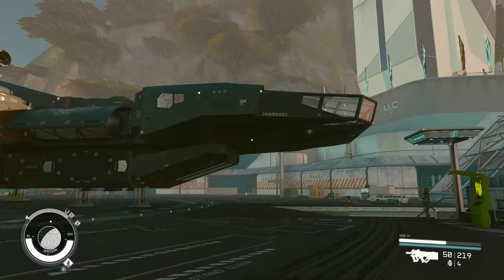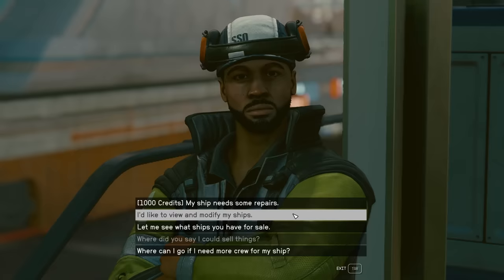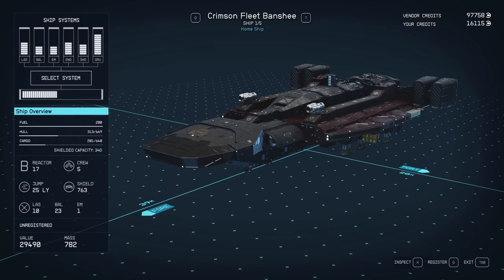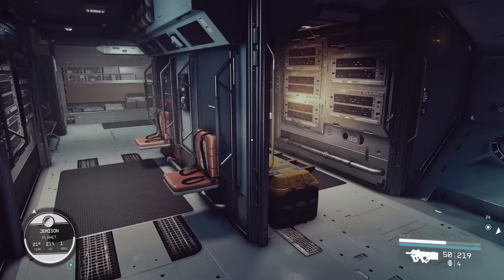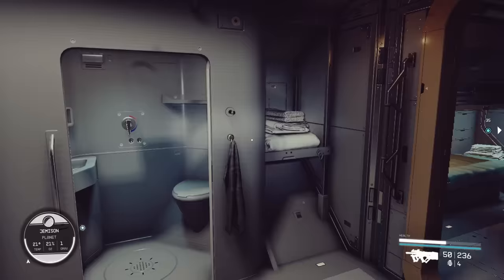Now we're going to continue and land. This ship does actually belong to us; however, you will be unable to modify or upgrade it without paying to register it. To do that, go up to a technician and click 'I'd like to view and modify my ships.' You can see down here in the bottom right we can click to register, or just press G. The registration fee is just a percentage of the value of the ship. It's also worth exploring the ship and fully looting it, because there can be a ton of loot and credits lying around, and some ships even have loot chests with credits, armor, and weapons inside.